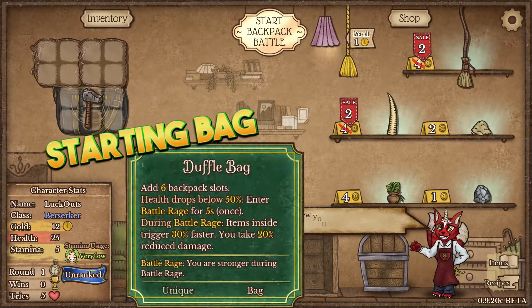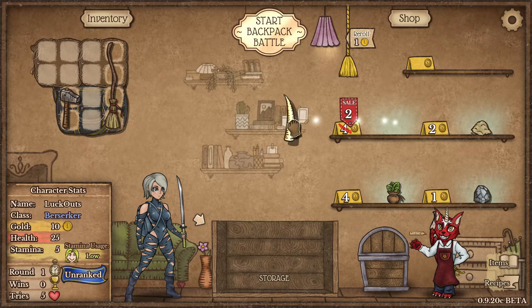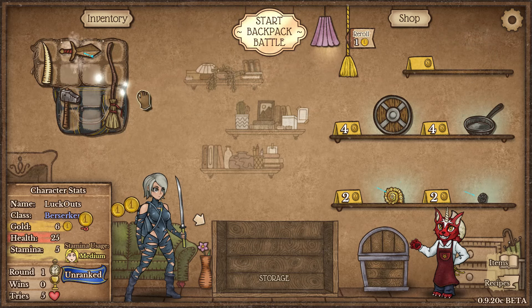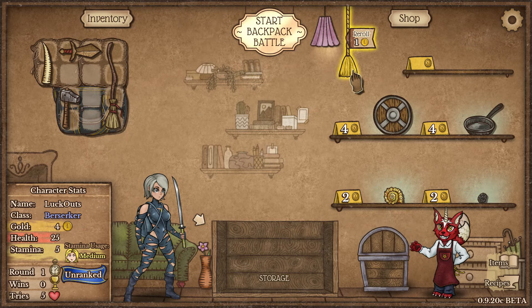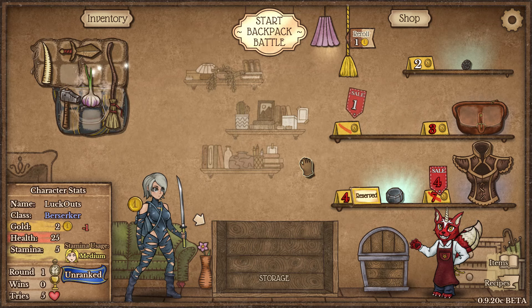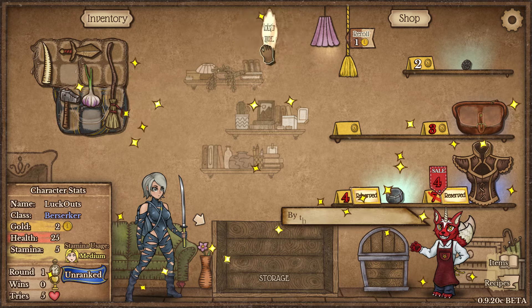Let's jump into some games with the Berserker. Let's grab a broom, grab this Wall of Stones, and roll. We'll grab this wooden sword also. I was really hoping for a big open, so we're going to roll once and grab this Wet Stone. We're going to grab the garlic and we want to preserve this leather armor — pretty good shop.